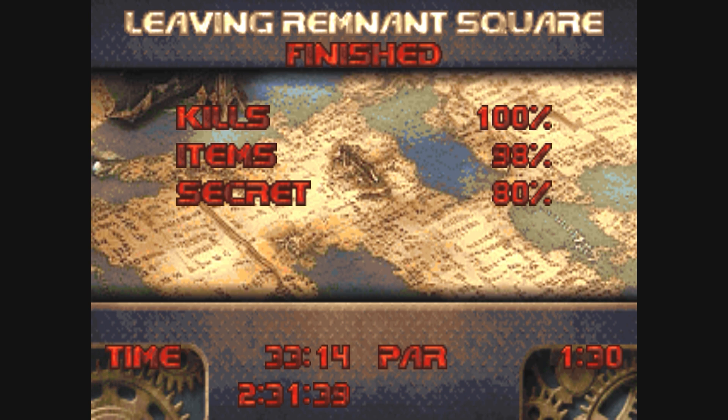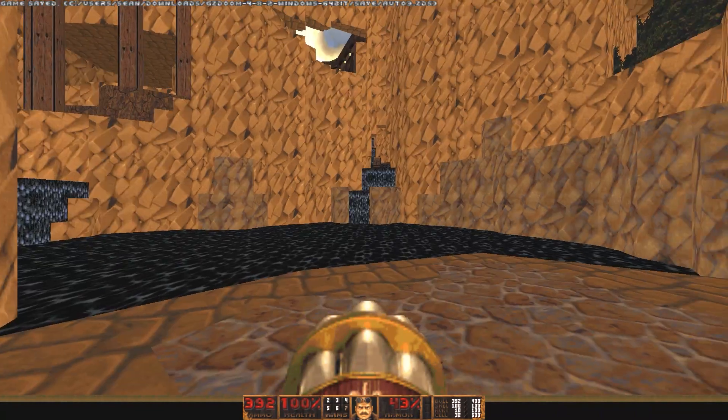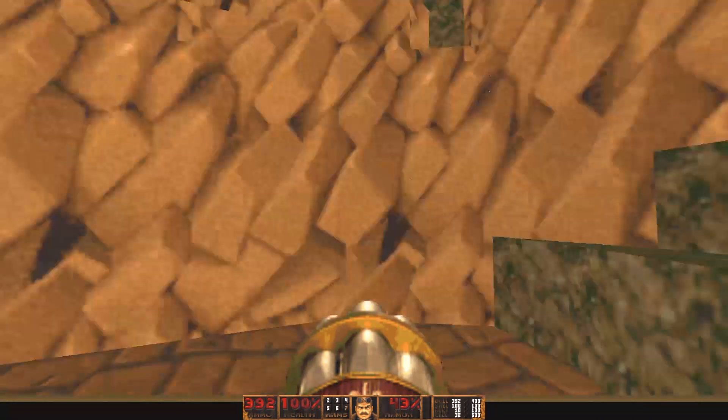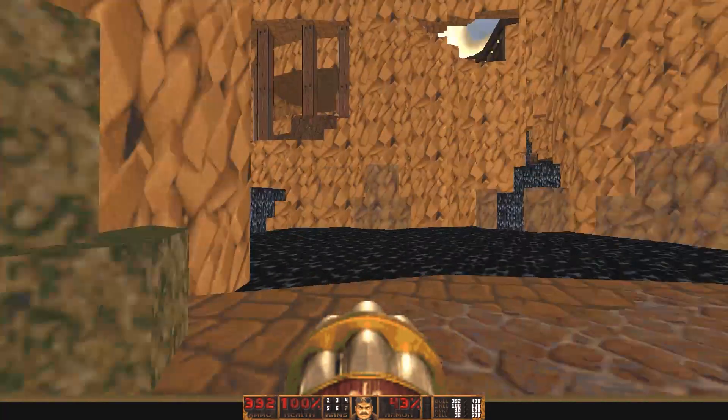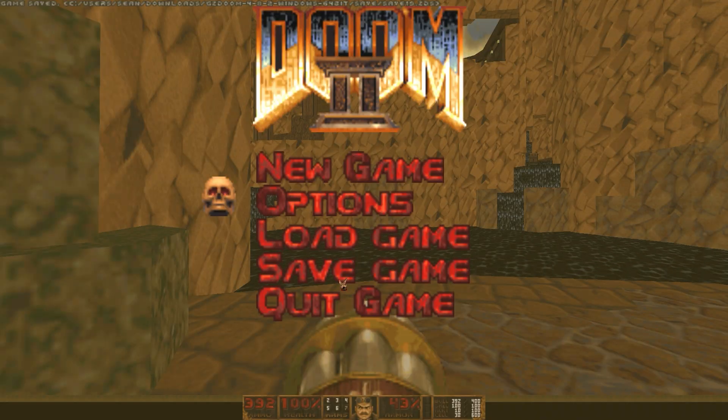Alright guys, I guess I'm just gonna leave. I can't seem to find this final secret, unfortunately. That was Remnant Square — if you know where the final secret is, please let me know in the comments below. I will try to maybe do an update video adding on the secret once I find it. That was a good map though. We're gonna be doing Tumble Rock Rapids next time — 7 secrets, 54 items, and 253 enemies. Good night, Irene. I'm Barely Gamer, hope you're enjoying these videos, and I hope you come on back for some more. Have a good evening, bye-bye.